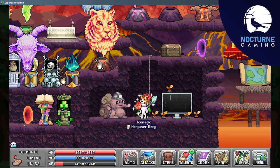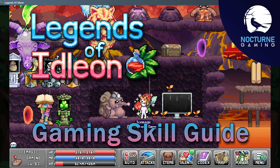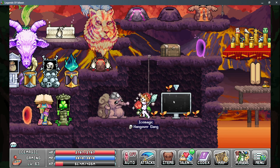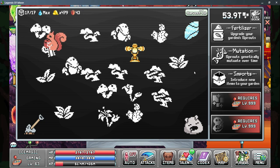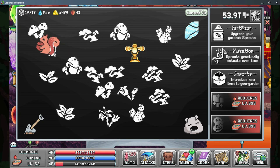Ice Locked here with Nocturne Gaming, back with more Legends of Eidolon, and today we're taking a look at the Gaming Skill. The Gaming Skill is unlocked in World 5 and there's only a few mechanics to it, but your primary goal in gaming is to generate pixels that can be used as a currency in various other parts of the game. Most of your pixels will go back into gaming to upgrade the various multipliers.